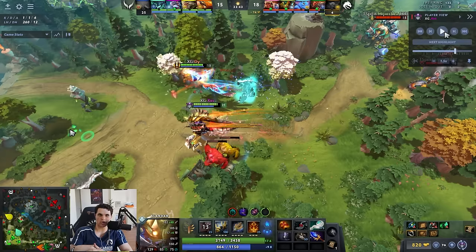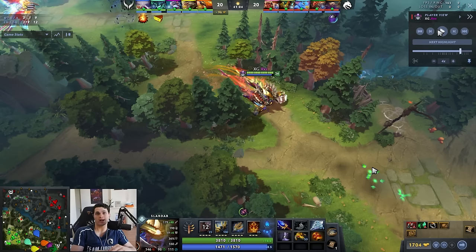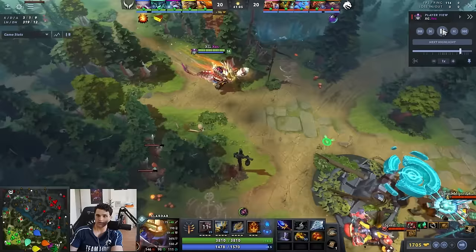In my game, I queued up a Lotus Orb — staying alive and keeping teammates alive since they had a Bloodthorn. Let's talk about your role in teamfights: you're utility, vision, and save. Wind Waker is a save item too because it can be used on teammates. But let's remember: Slardar is a huge threat — minus 20 armor, BKB-piercing disable, stuns for days. This hero is a huge threat if left alone, so his job with this build is to just throw himself in.